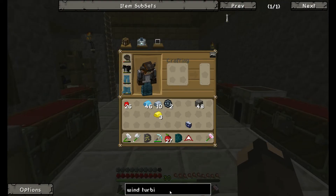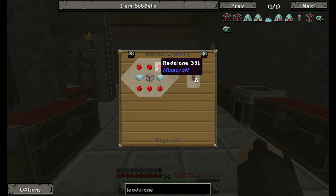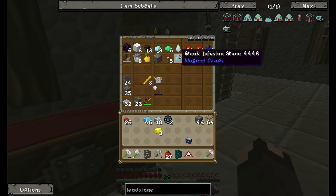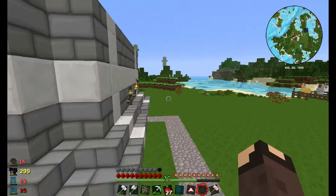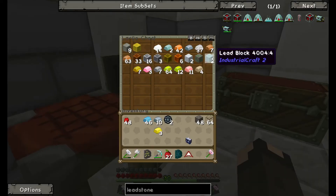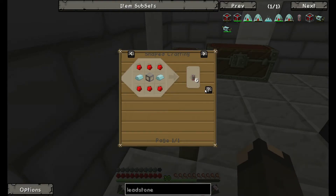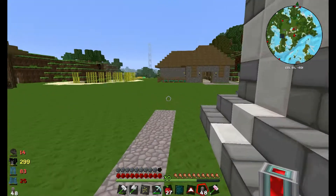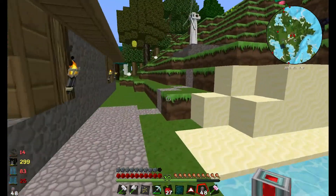Now moving over to Thermal Expansion to make leadstone conduits. The recipe is lead, redstone, and glass. Leadstone conduits are a really cheap way of transporting power around your base, and you can upgrade them later. I've made 48 conduits. The reason I placed the wind turbine up there is so I can wire it down to my basement — I thought it was a nice spot next to my nether portal, and I've made room for two turbines.